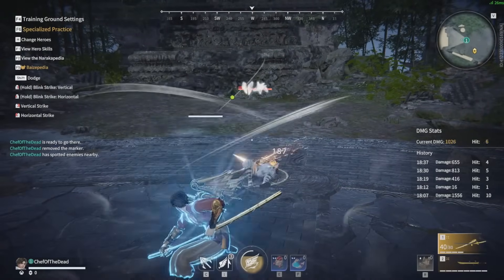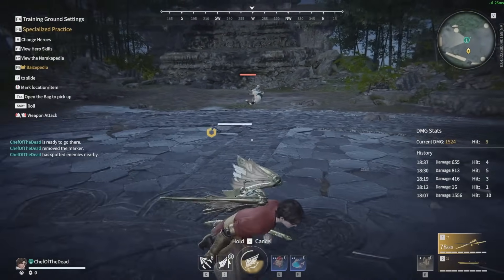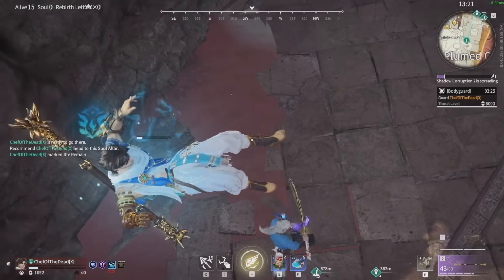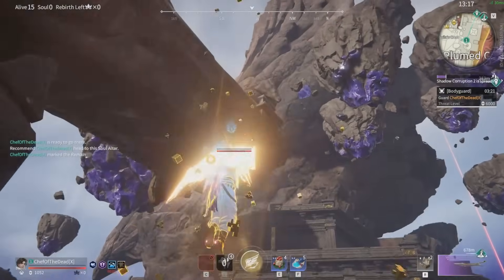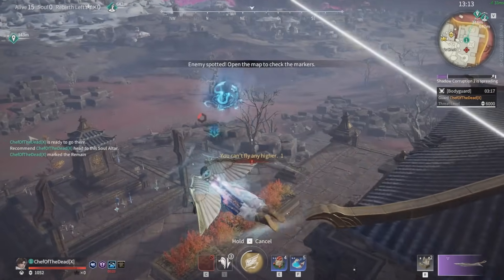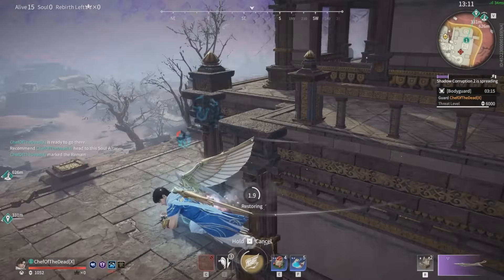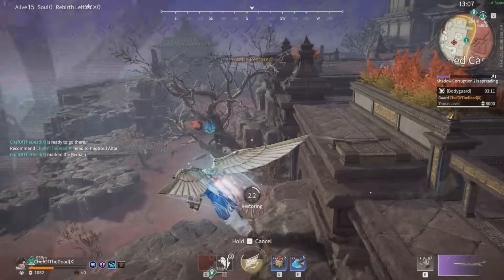Some weapons will only soft combo out of the ultimate, which means the opponent will be able to use an ability to break out of it, so just keep that in mind. It's also important to note that Hottie's dodge gets turned into a fast air dash, which really helps close the distance on someone or run away quickly. The speed at which you can get away, plus the ability to heal while in the air, definitely makes this one of the strongest reset tools in the game.